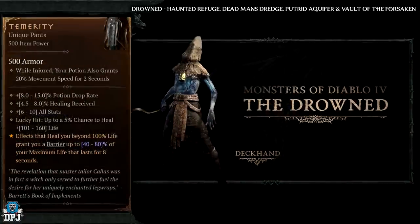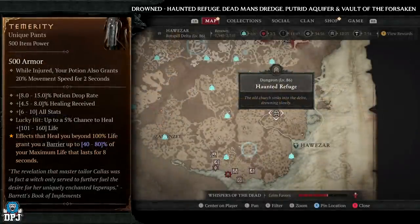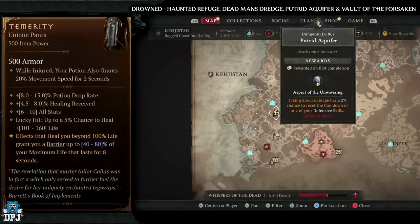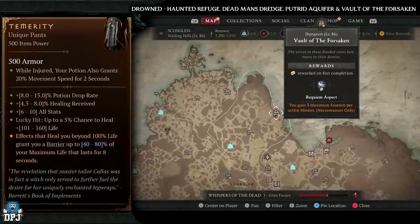Next up is the Temerity, which also drops from drowned enemy types. The best dungeons for these are Haunted Refuge, Dead Man's Dredge, Putrid Aquifer, and Vault of the Forsaken. Try these out and try your luck.